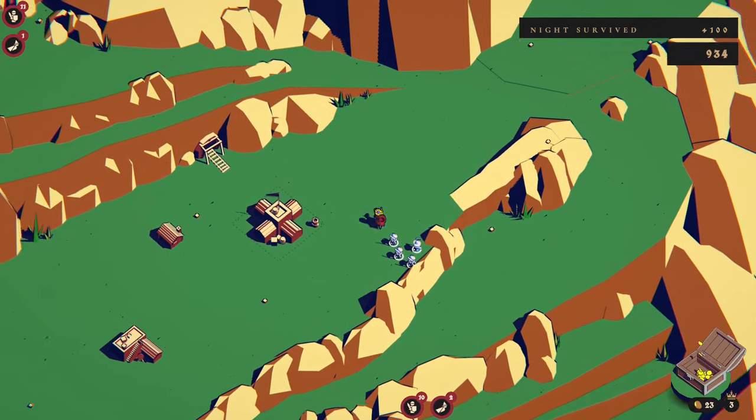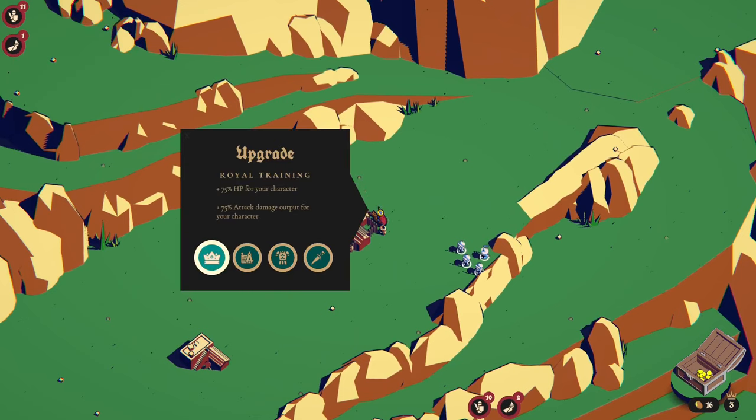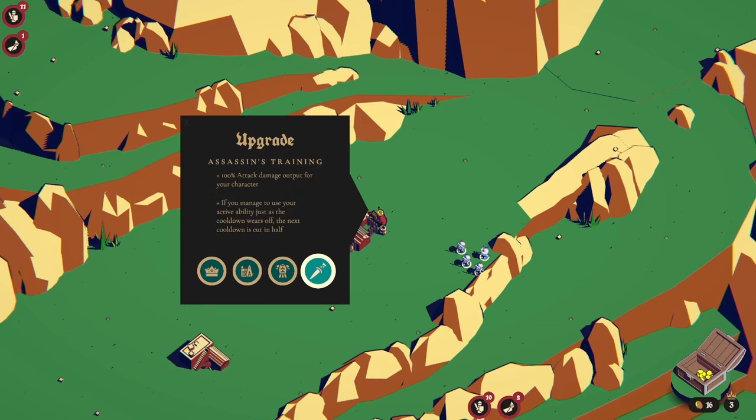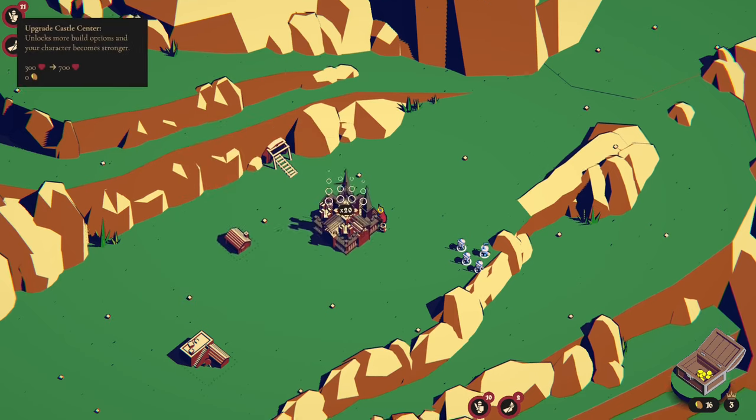Okay, I think we upgrade the castle. It's either that or the extra damage - I think I'm going to go with the magic though, because I could just ride in there and take damage and reflect it back. So I think we're going with that.